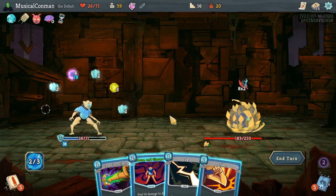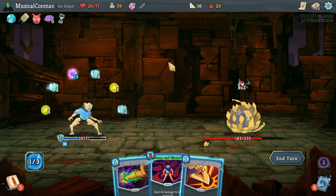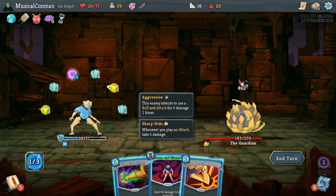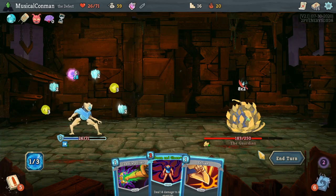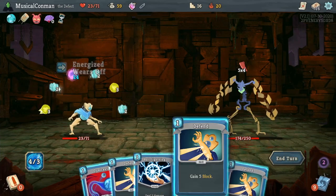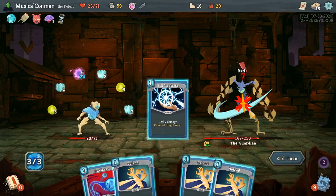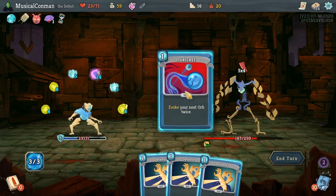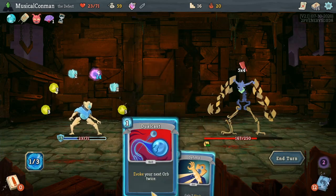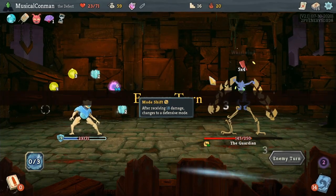We could use a Weak Potion, and it would help next turn against the 16, but I think we'll be okay holding this. So we're at 13 block now. We've got another Lightning. Next turn we can block with Defend, Defend, Defend. We could use a Weak Potion to block 3 this turn but we don't need it next turn. I think we're fine. And we have the Charge Battery. Defend, Defend. I could block 1 or I could move that Dark Orb a little closer to the front. Get rid of a Lightning Orb.